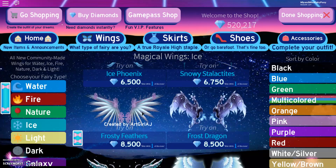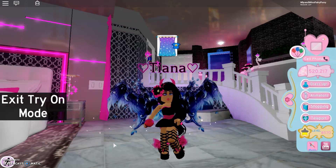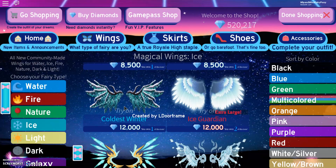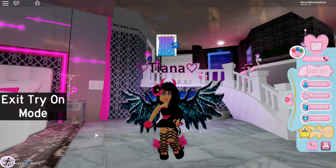Here are the Frosty Feathers — they actually have purple snowflakes on them, which is really cool. We should try a few of these on. Then we have Frost Dragon — let's try those on. They're actually really cool and blue — some very pretty blue. And then down here we have Coldest Winter — they look cool, so they're like greeny blue.